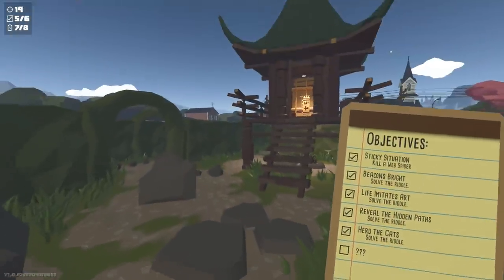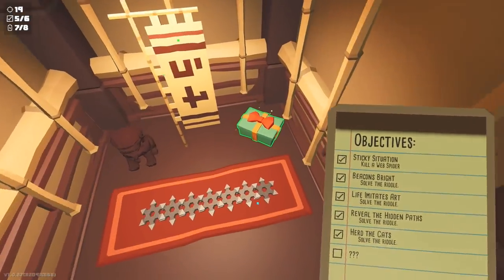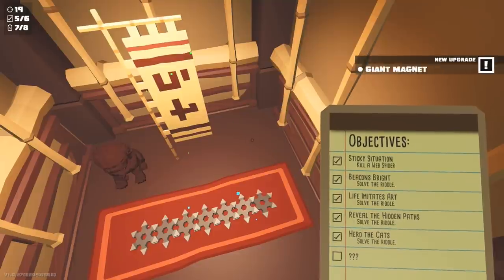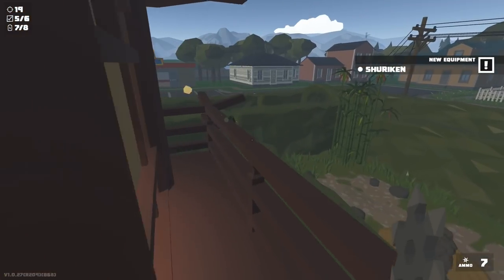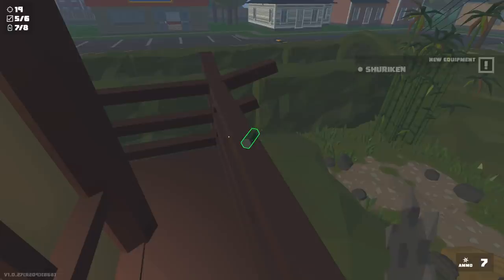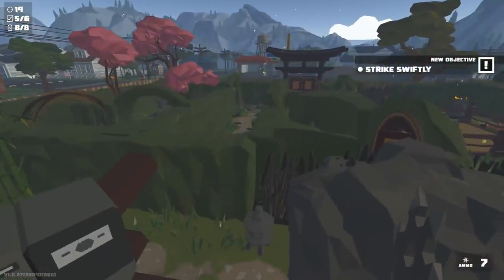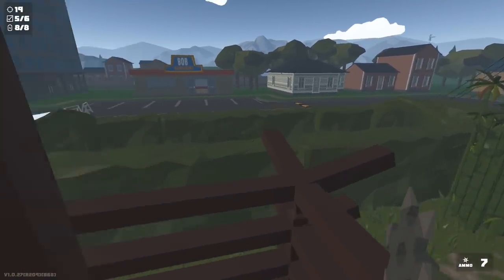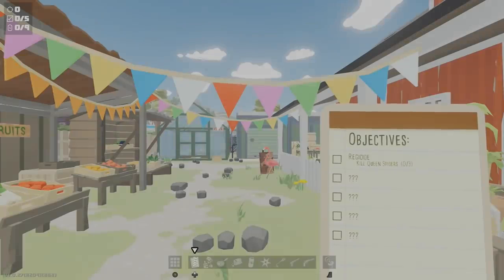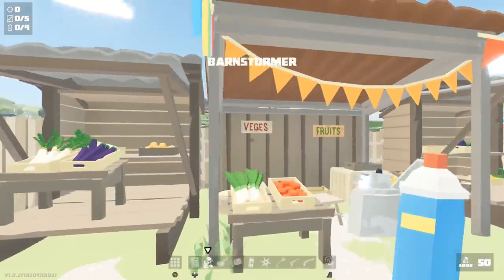Head up towards the building. If you've completed enough objectives you can unlock this door — inside there's going to be a present and some ninja stars, go ahead and pick those up. Head around to the back side of this little building — on the railing there's going to be a battery. If you want a missable achievement, destroy the entire hedge maze using the trimmer or fire, and you'll get an achievement.